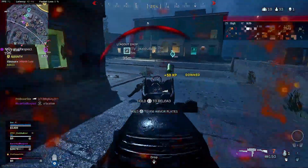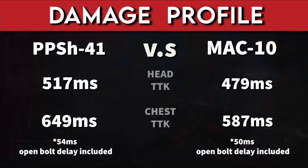Let's take a look at the time to kill. The PPSH, if you hit all of your headshots, is going to down a fully armored opponent in 517 milliseconds. Keep in mind that the time to kill does have the open bolt delay included. The Mac-10, if you're hitting all of your headshots, will down a fully armored opponent in 479 milliseconds. Looking at the chest TTK, the PPSH is going to down a fully armored opponent in 649 milliseconds and the Mac-10 is going to down a fully armored opponent in 587 milliseconds.